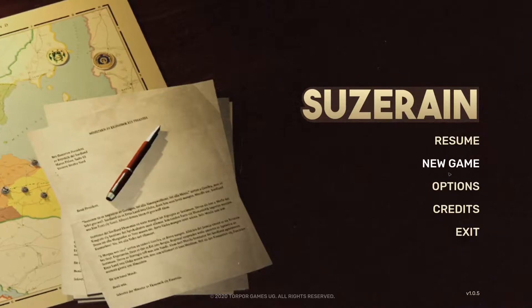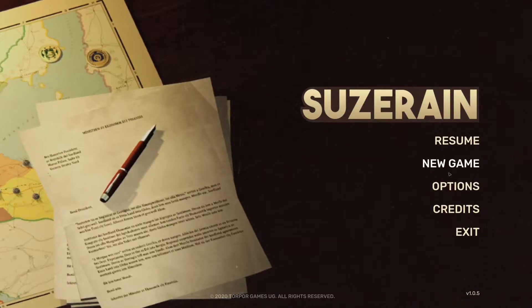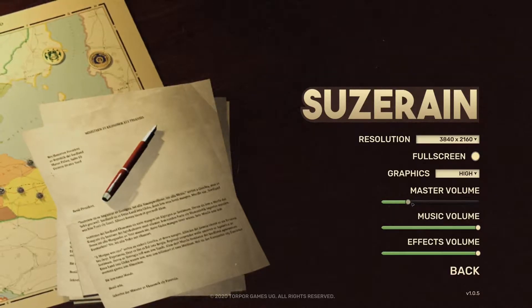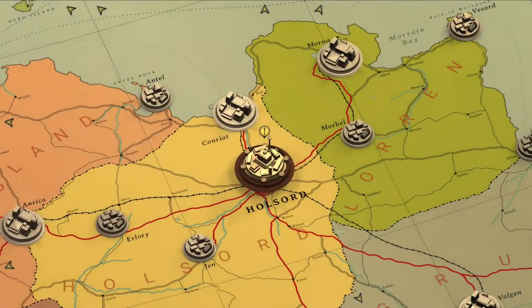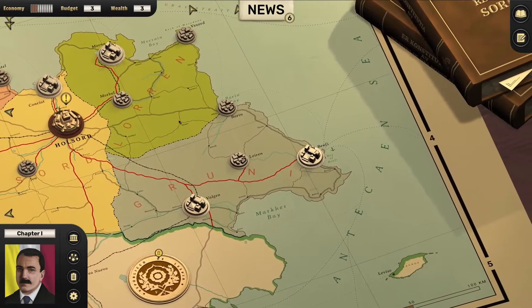We have set our backstory and our policy options. Let's move on to the next step. First thing I'm going to do is pull the volume back a little. Now let's get into it.